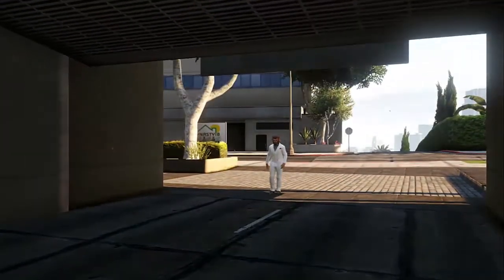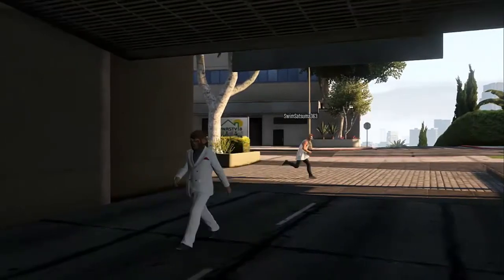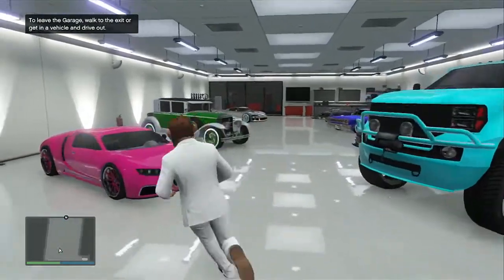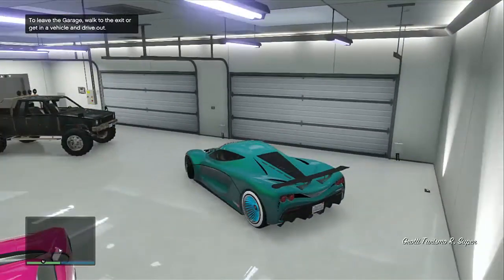Get out of the garage, go back inside, and sit in any other car — just to make sure the game registers a car inside your garage. I used the Turismo: sat in it, drove out, drove back in, and then the Bugatti should spawn inside your garage.